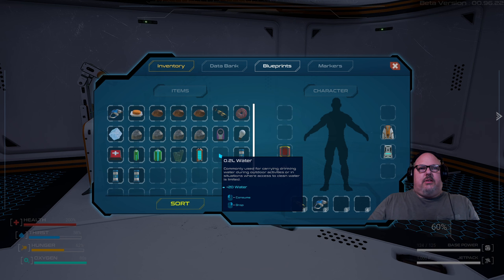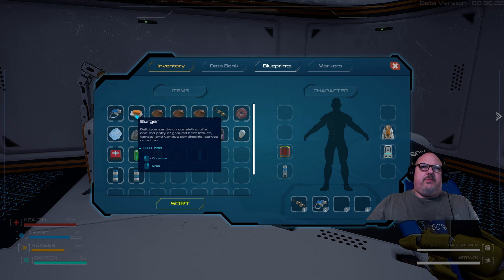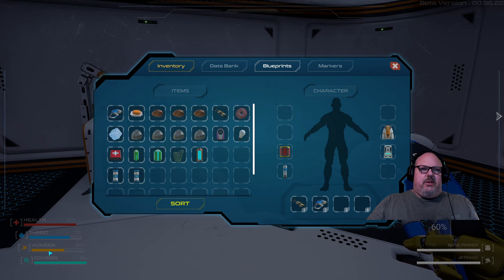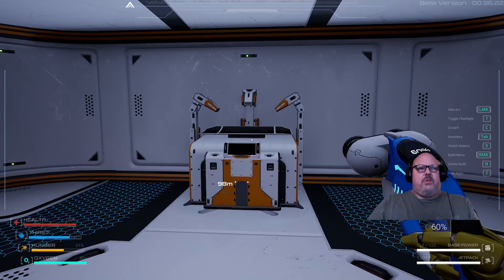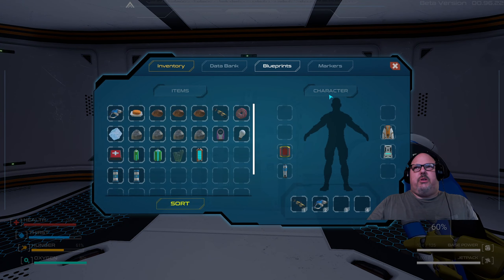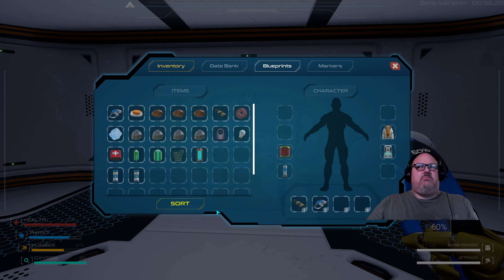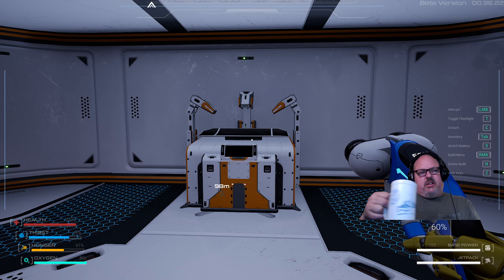I'm gonna need some water. It's funny because the food says plus 60 to food, but if you look at your hunger it only states a percentage — not a number. So how do you determine how much food you need? You just kind of eyeball it and be like yeah, looks good — plus 60, let's do it.